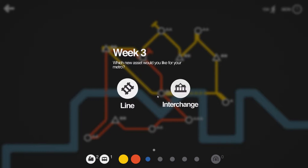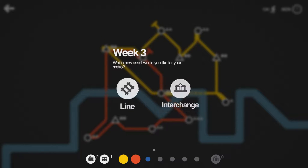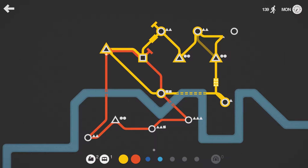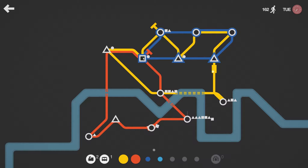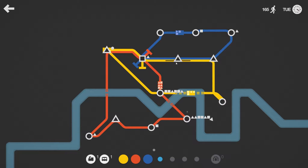Week three — we get another locomotive and we can choose an interchange. As far as I remember that gives us a bigger station where we can hold more passengers. Like if we had a place where all our lines connected it would be nice to have an interchange there, but let's just choose another line and connect up there. I think it's about time to do another line — we can do a line like this so the yellow doesn't need to spend time going up there. We can also have it skip a station.